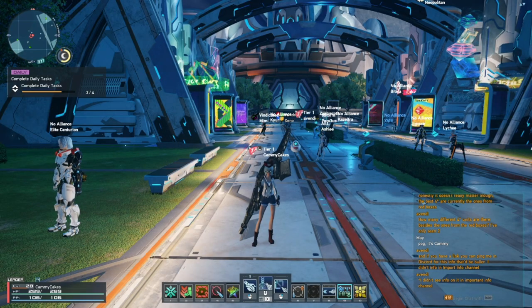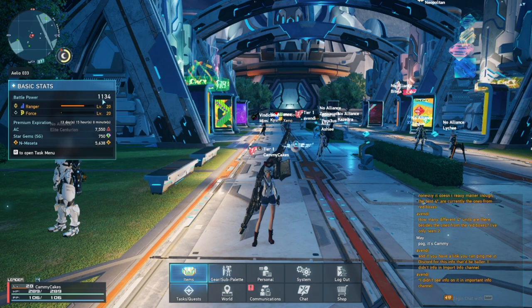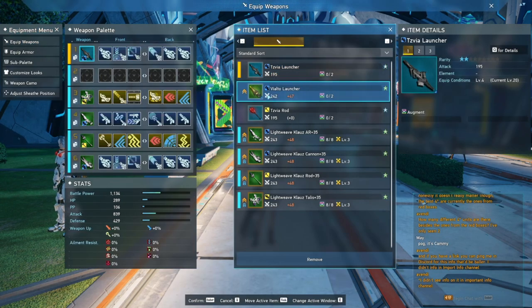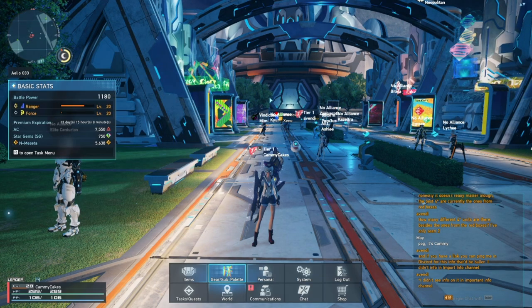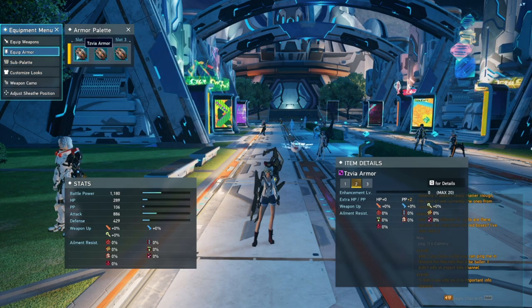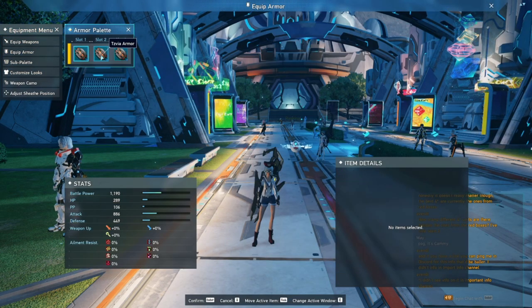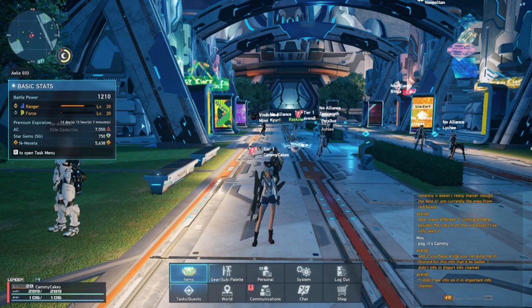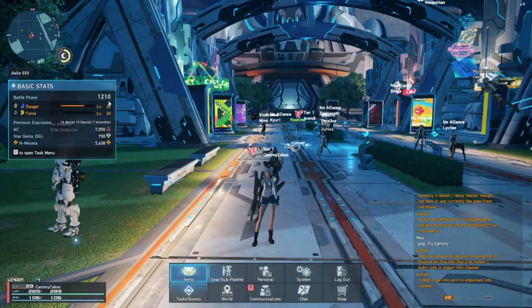If you've been following the main story, at some point it tells you to upgrade your battle power in order to progress. You can accomplish this by equipping weapons of a higher rarity and equipping gear with a higher enhancement level and better perks. This is designed so that when you start doing high level quests, you don't have people in there with very low level gear that aren't contributing to killing the boss. Check Azulera's video in the description below for where to farm high level weapons and high level units.